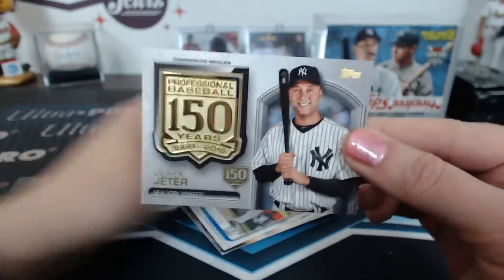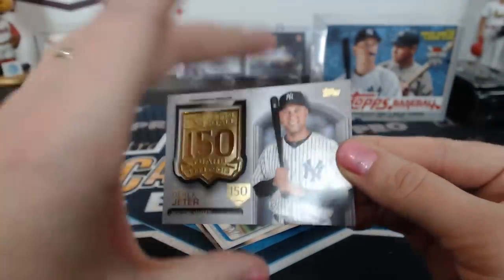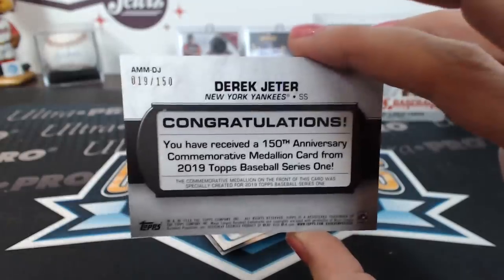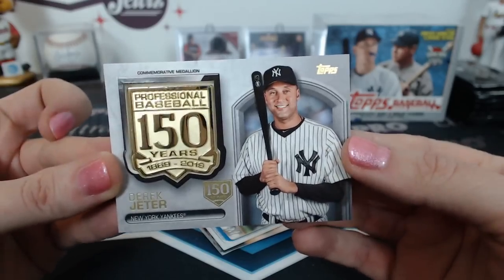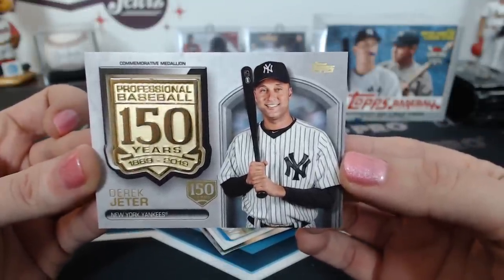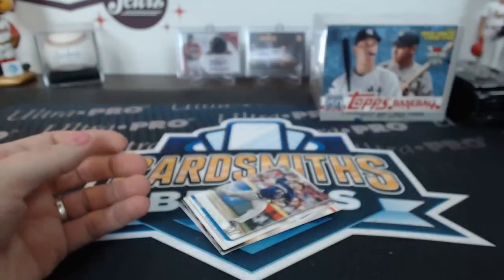A stamped 150 — Derek Jeter! Wait, if it's stamped shouldn't it have the numbering on the front like the other one? 19 of 150 — I swear the stamp was up here on the other one. Oh — the one that was stamped on the front was a hat relic, so the numbering was on the front. This one has it somewhere on the back.